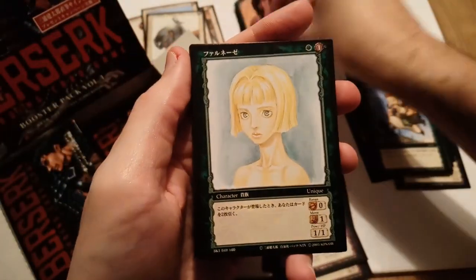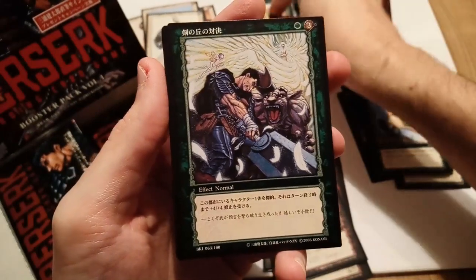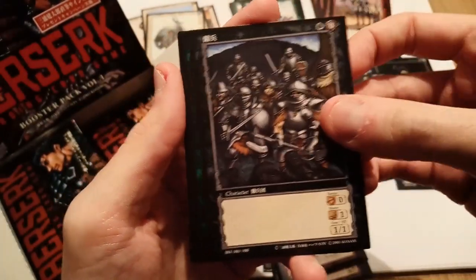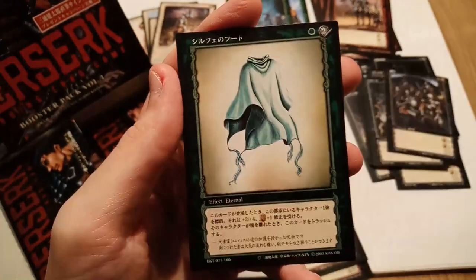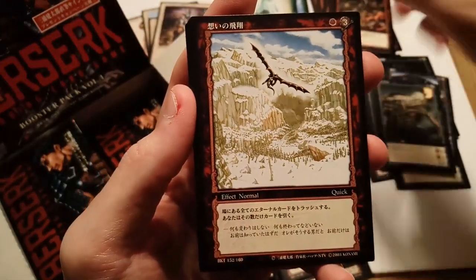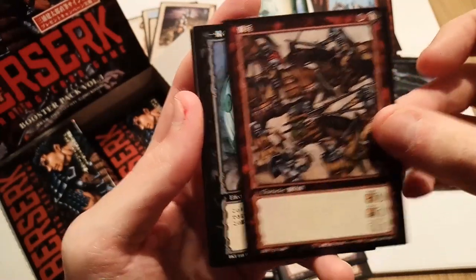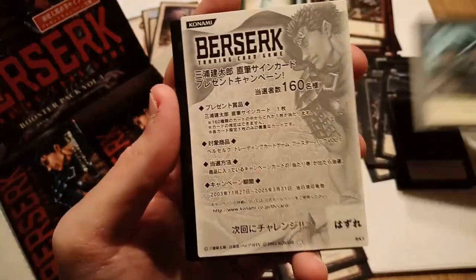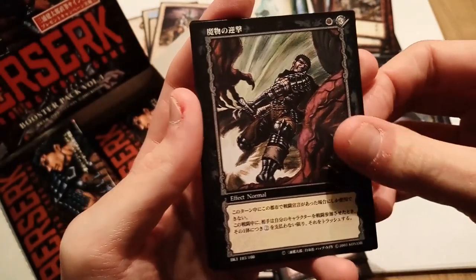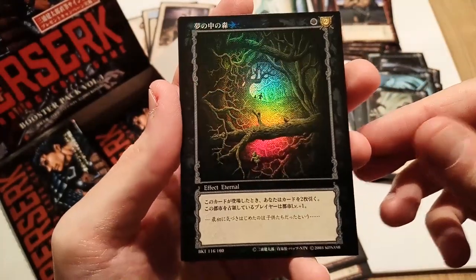We have Farnese, more golems — actually a really cute and cool card — and then another Schierke passing the weed double. We have the ogre, the sylph hood, the cushion soldiers being slaughtered, Zodd flying away with Griffith. We have the mercenaries for red and then Guts versus Rosine as just an uncommon — damn! We have Guts facing off against another monster, and then the man himself Zodd the Immortal. Our first foil, baby!